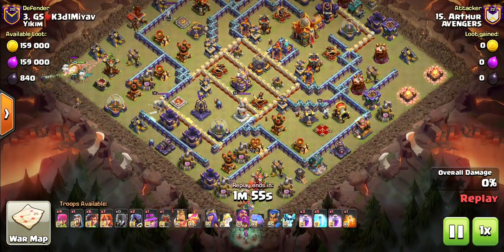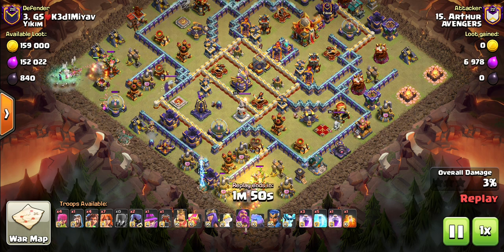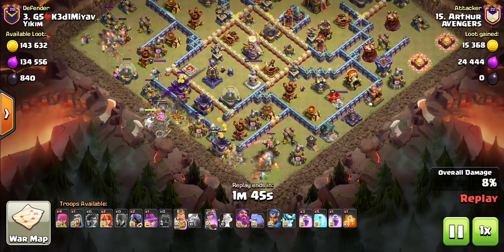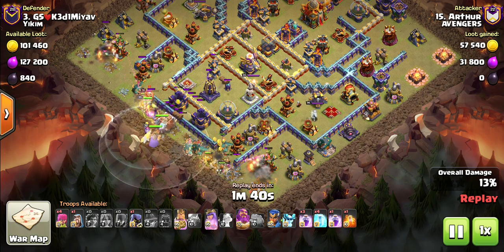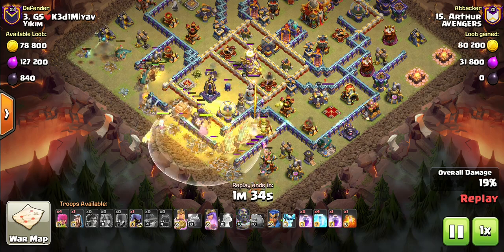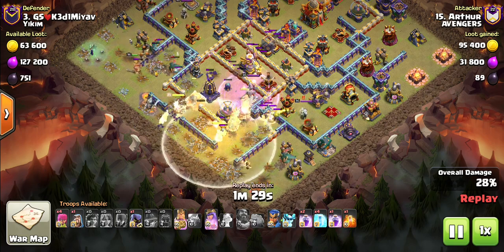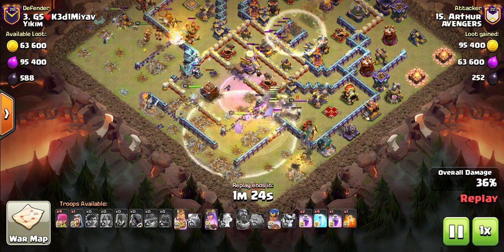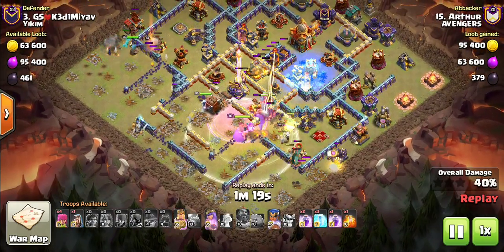To start off he's just creating the funnel, putting a couple of Witches on the side with Root Riders — just taking out those outer buildings to ensure everything goes straight up the middle. He's already having a couple of challenges with the Root Riders splitting. He probably wanted them to go straight up the middle, but nonetheless the Root Riders look like they're going towards the middle anyway, which will help the Log Launcher.